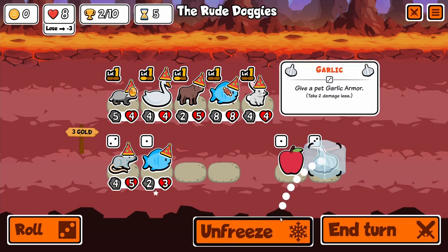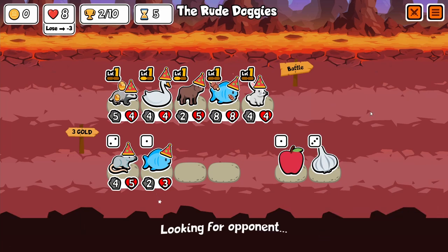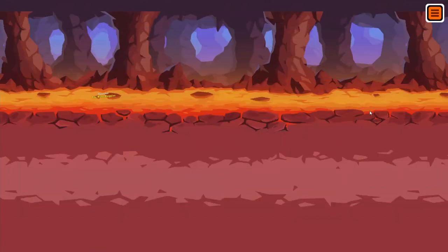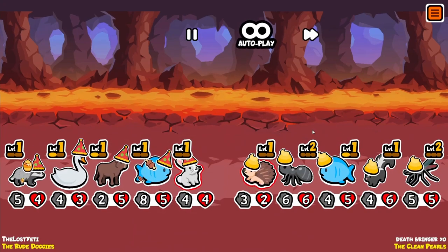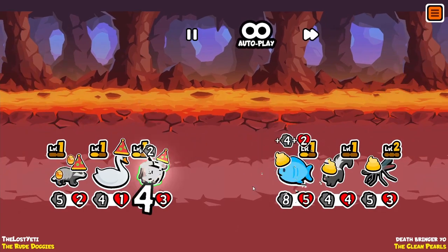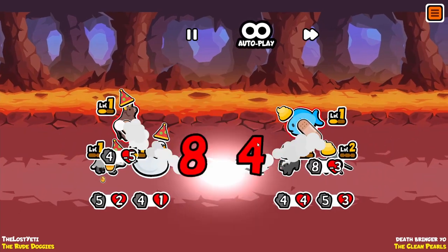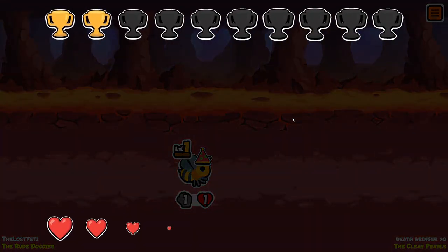As soon as something dies in front of him he's going to get a buff, so we'll leave him as is because he would just clear the buff anyways. The golden poop guy over here has been playing the game — I should start saving up for one of those fancy toppers but I have yet to do so. Looks like we are going to win because of honey badger.